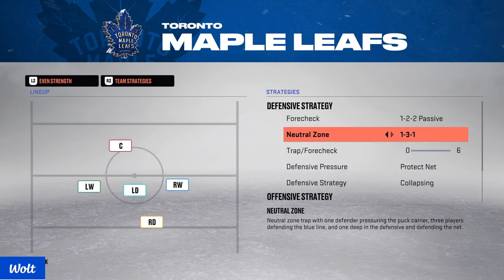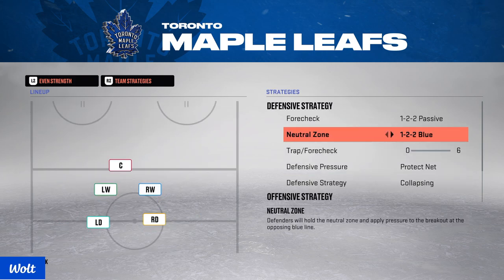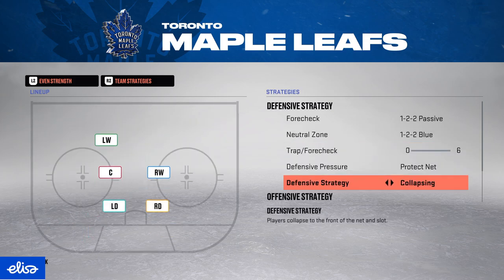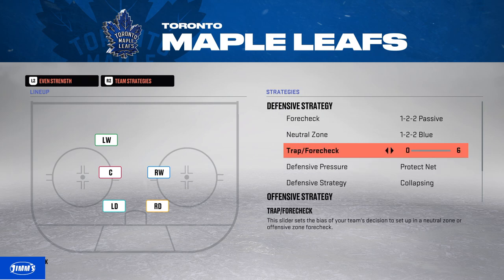In NHL games, they've always had a tough time switching from the trap to the defensive strategy. With 122 — either one — your players have an easier time transitioning to the defensive end because their formation doesn't really change. Trap and forecheck slider: I play it all the way down.